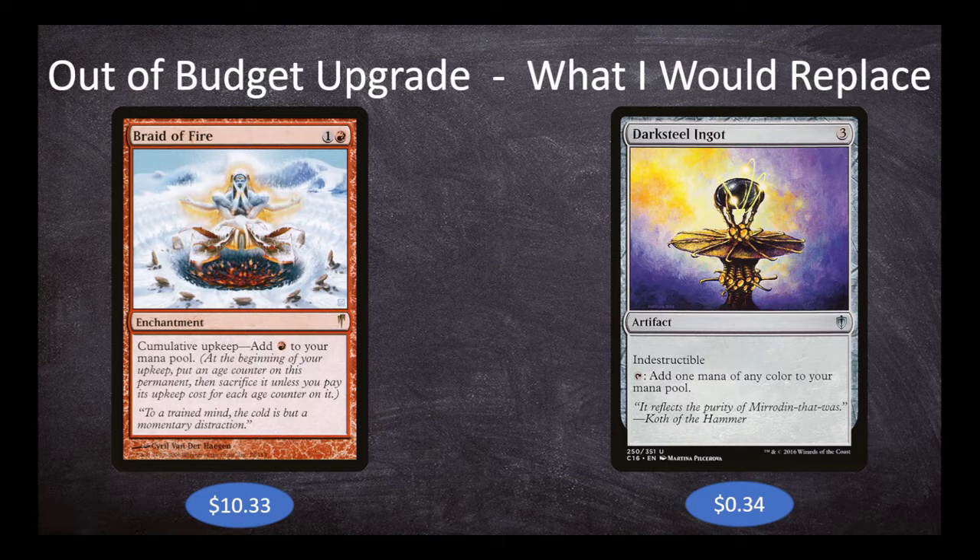Darksteel Ingot is three mana for an indestructible artifact that taps to add one mana of any color. We don't need any color — we just need red since we're mono-red. I would rather get multiple uses out of Braid of Fire and the multiple mana it provides than the single one from Darksteel Ingot once a turn. Darksteel Ingot is still a great card and deserves to be in this deck, but if you're looking to upgrade, I would recommend Braid of Fire.